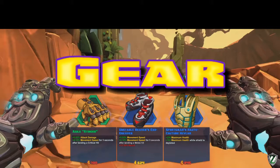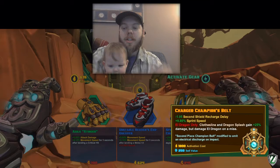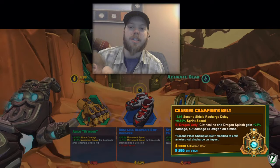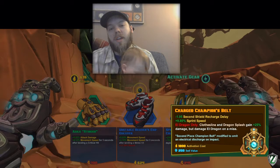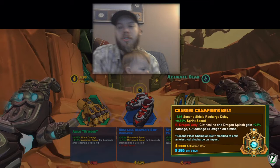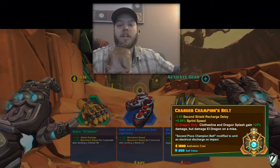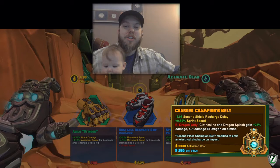I want to do a quick section on gear. I like to use attack damage, movement speed, and a health increase. The legendary for Eldragon is called the Champion's Belt — it gives a sprint speed boost and its special increases the damage of Clothesline and Dragon Splash by 25%. If I were to replace anything, it would probably be the Kevlar vest health piece. The other two pieces are attack damage and movement speed — I definitely want to increase his movement speed with gear. I wouldn't mind subbing out attack damage for attack speed, but the attack speed item I have has a movement speed reduction, so I stuck with attack damage.